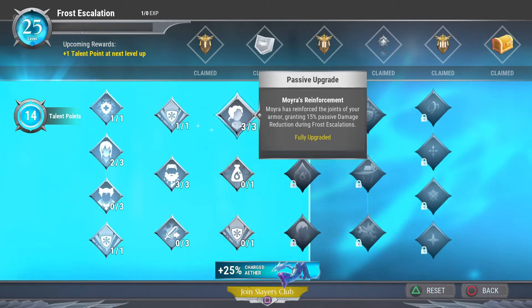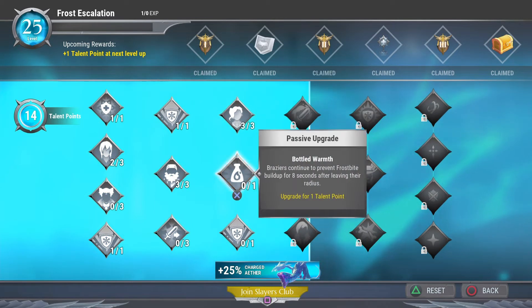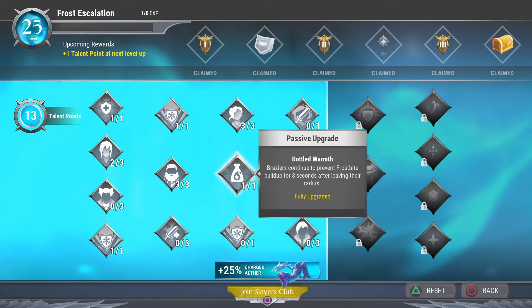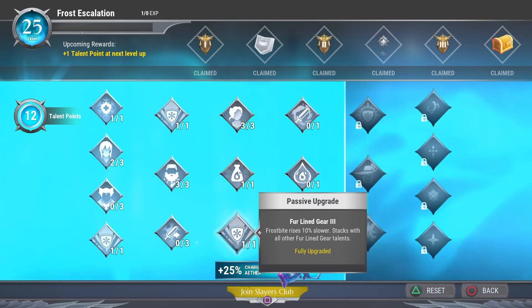Reinforcement is a must-have because it's a passive damage reduction and we really need that to stay alive. Bottled Warmth lets brassieres continue to prevent frostbite buildup for 8 seconds after leaving the radius — these are great because if you start to freeze you can run to a brassiere and then run back, giving you 8 seconds of free time without freezing. We're adding that in for survivability so you don't freeze.